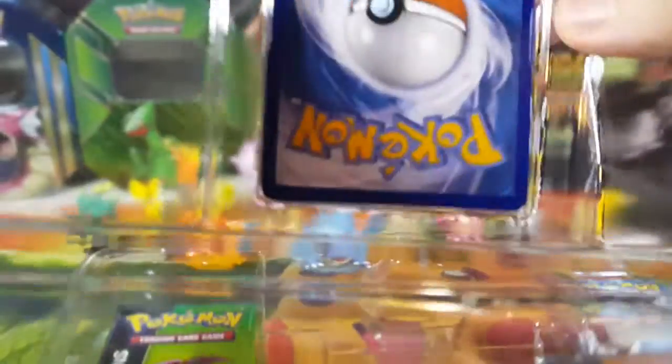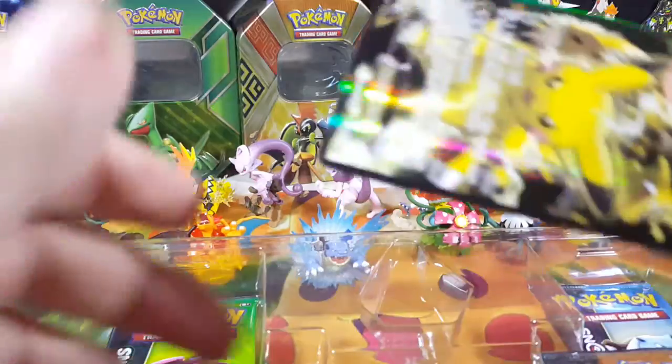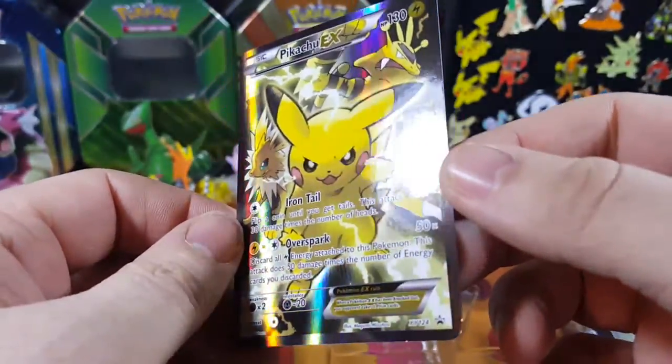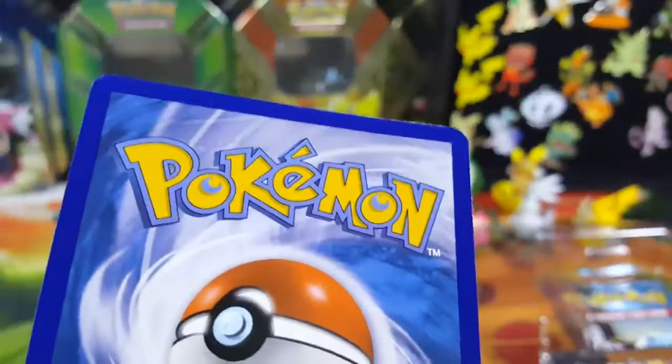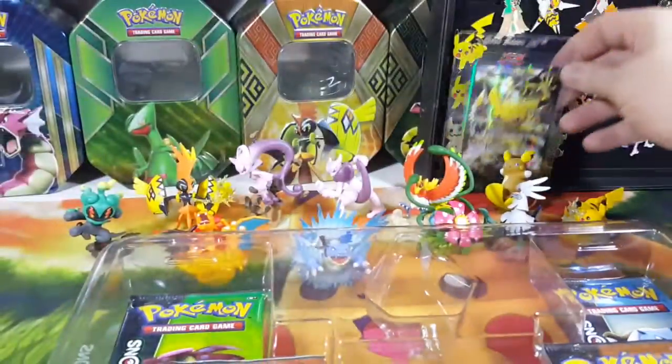That's one way to do it, I guess. Very brittle plastic on that one. Got XY 124 - you can see a little dent down there. Don't know what this will get, but I'm sending it to PSA because I don't have it graded and I really like that Pikachu picture with the Jolteon in the background. Looks like there's an Electabuzz in there too - it's a lightning trio.